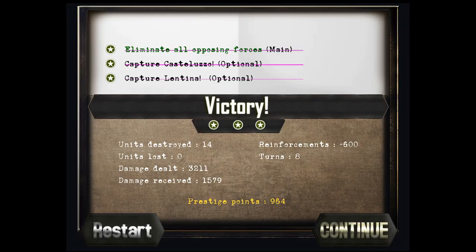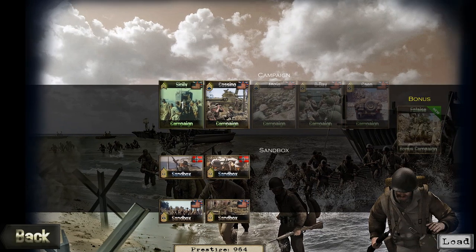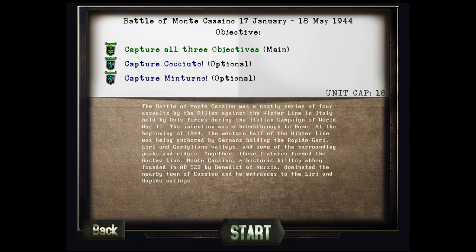Decisive victory for the Allies! We accomplished all of the additional tasks and we get 964 prestige points to use in the next battle. The next battle is going to be Monte Cassino — famous Monte Cassino. The amount of men that were lost trying to take this area is absolutely unbelievable. It's probably going to be heavily fortified and very mountainous.